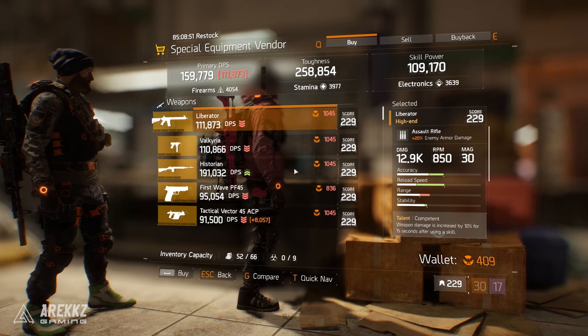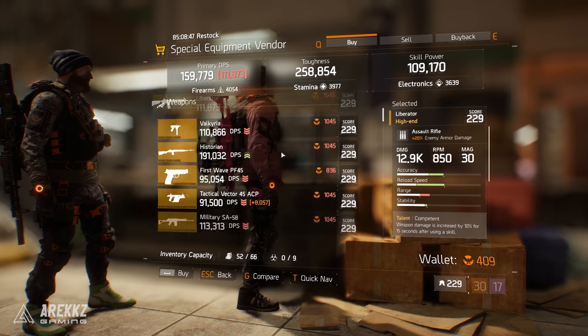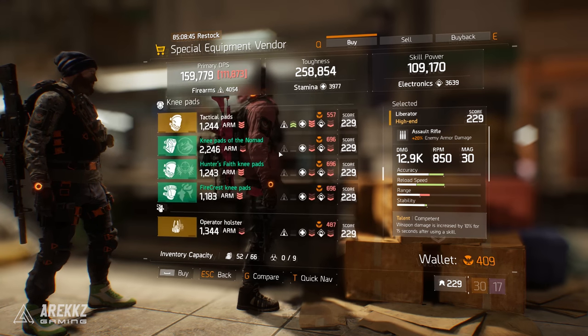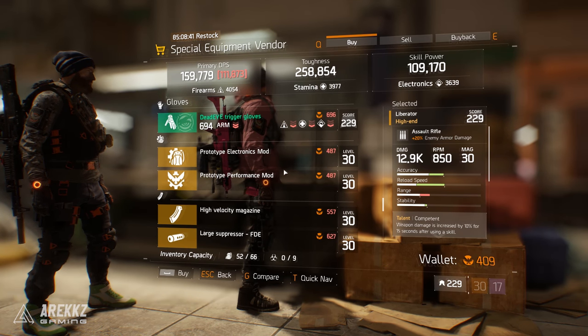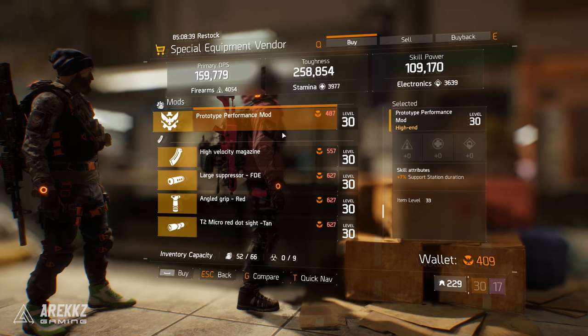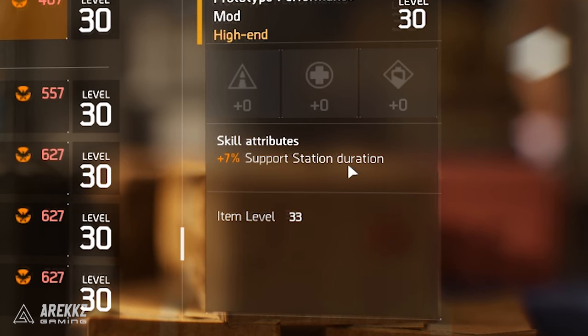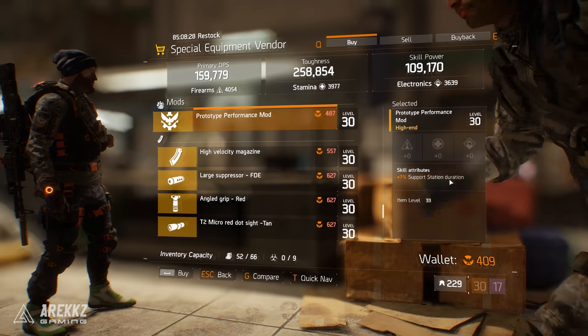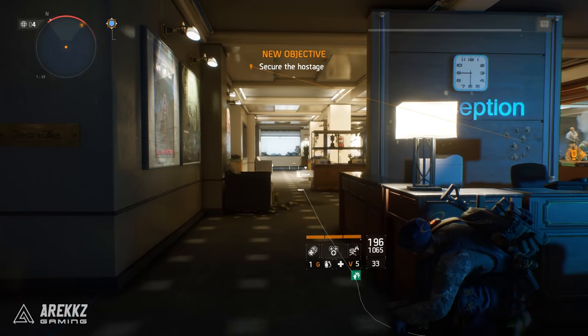If you go to a vendor - we'll use the special equipment vendor for demonstration - and scroll to the very bottom, you'll see there are mods. Take this prototype performance mod as an example: it has a plus 7% support station duration skill attribute. If you're running a build using the support station, it's in your interest to look for performance gear mods that benefit those skills.